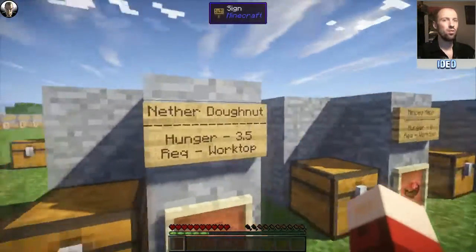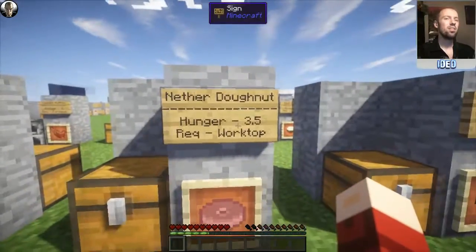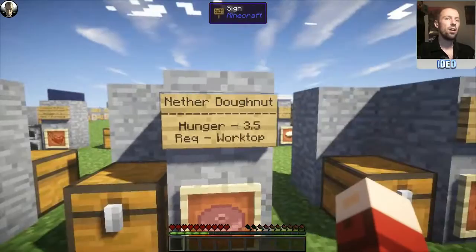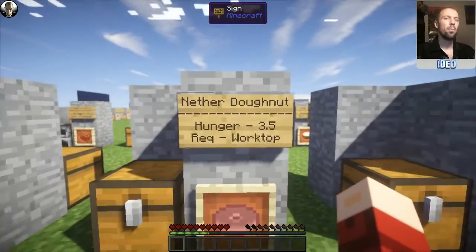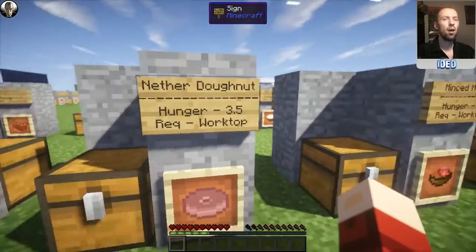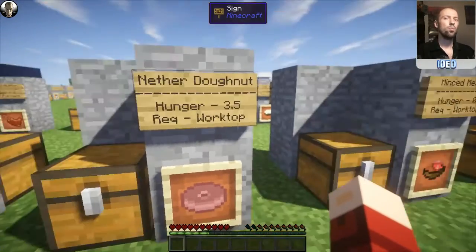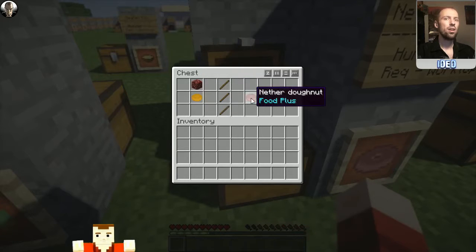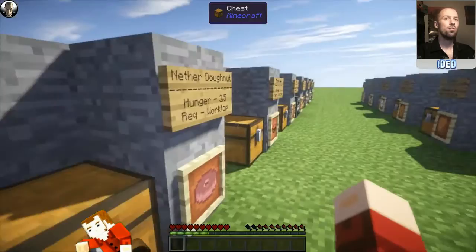There's even more advanced versions — there's the Nether doughnut. The Nether doughnut doesn't only restore 3.5 of your actual hunger, but it also gives you a resistance buff — only lasts a few seconds, but it's a buff. All you need is the worktop. What you're going to need is your basic Nether rack from the Nether itself, your doughnut in the center, and there you go — you can turn it into a Nether doughnut. It's a good use for Nether rack.